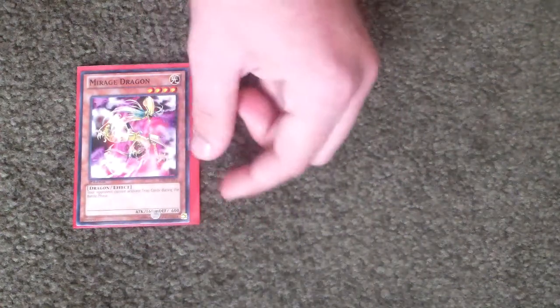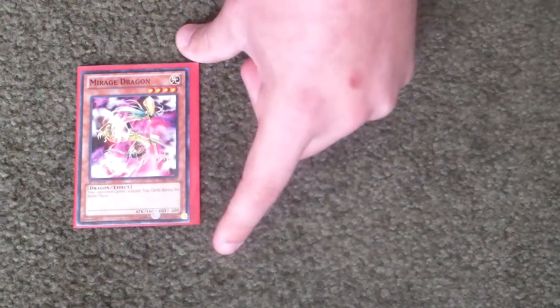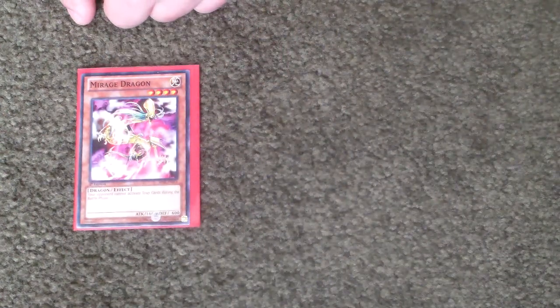Mirage Dragon — really good. It helps get Blue Eyes out your next turn, so that's really useful. It can be used for two tributes for a Light monster. And another Mirage Dragon — your opponent cannot activate any traps during the battle phase, so that's quite good.